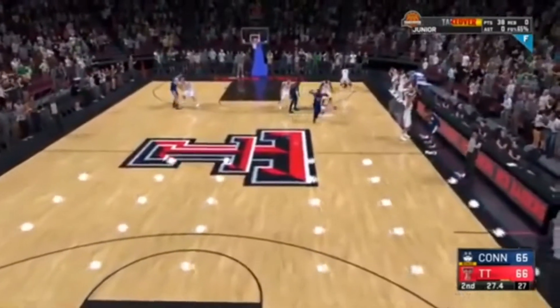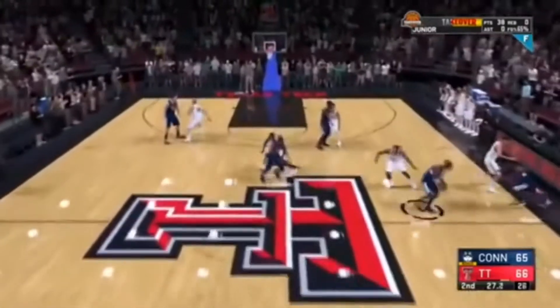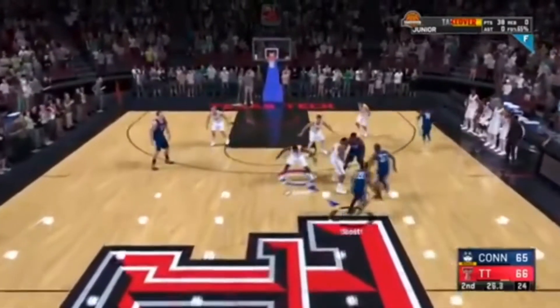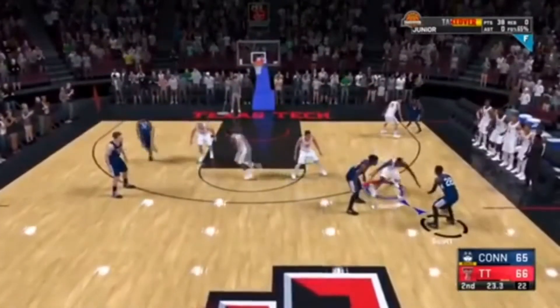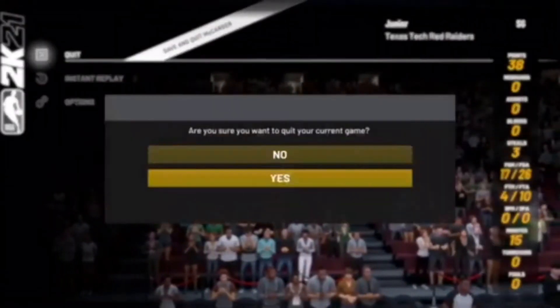What we're gonna want to do is ball the absolute heck out — have your best game possible on your new player. For example, there's 38 points right now. The grade does not matter. But regardless, whenever it goes below 30 seconds, this is when you guys are just going to want to get a dead ball foul.